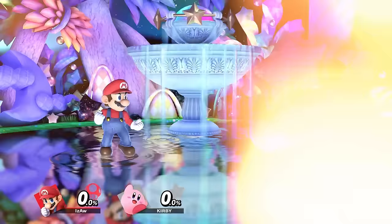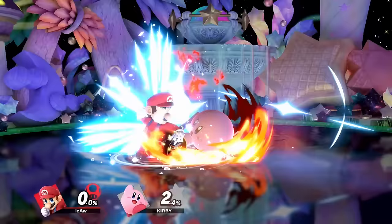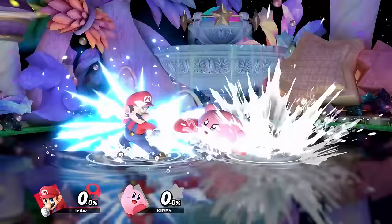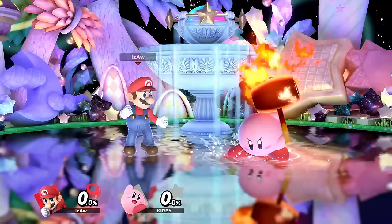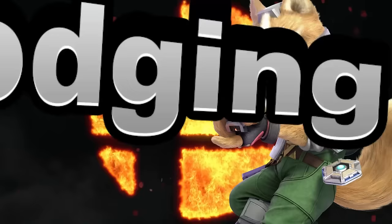You can do a perfect shield, also referred to as a parry, by releasing the shield button just before something is about to hit you. This won't hurt your shield at all, will nullify the attack, and will give you more time to punish the opponent. During the parry animation, you can use any attack, jump, or run and grab them. This is a risky option because as soon as you release the button, you have five frames to parry. If you do parry, however, you will be rewarded with three frames extra to punish the opponent.